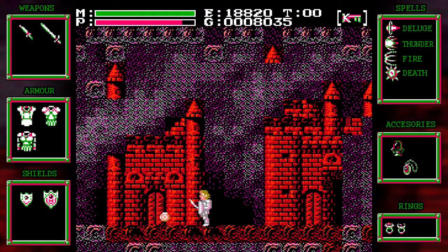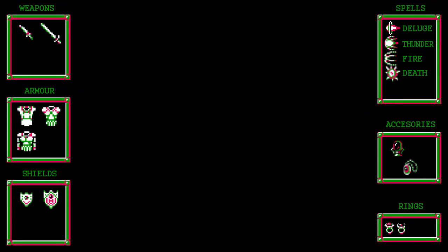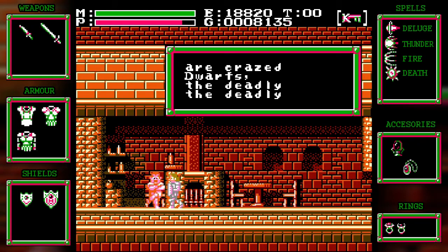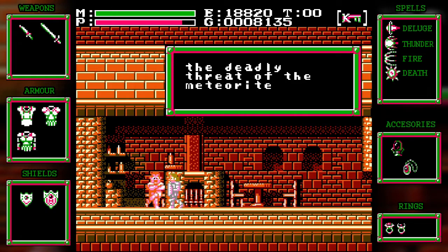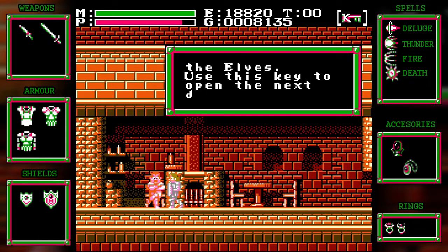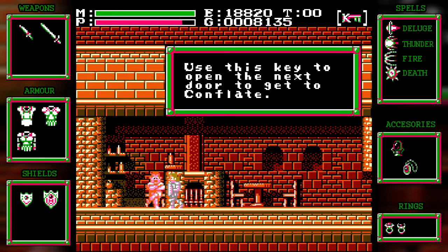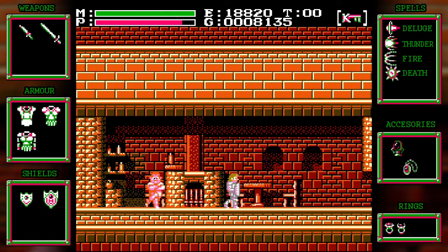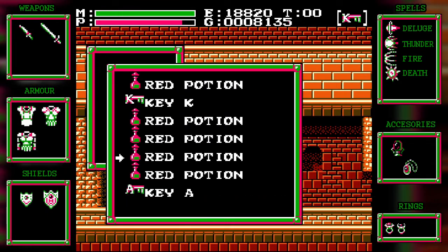We're back. Kill this guy before he hurts me. Hello sir, I have the Black Onyx. 'As long as there are crazed dwarves, the deadly threat of the meteorite will loom over the elves. Use this key to open the next door to get to Conflate. Fight for the elves.' Yay! So we get the Ace key. I believe it's the only Ace key in the game — I'm not 100% sure on that.